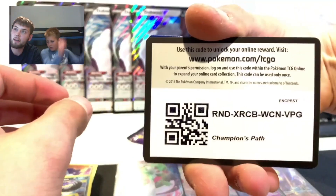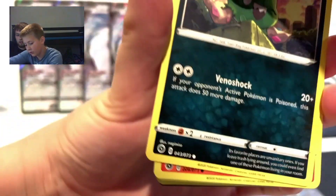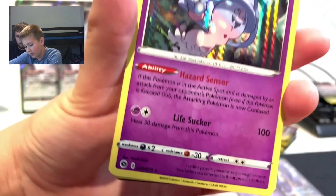There's the code card. Weedle, Zigzagoon, Roly-Coly, Trubbish, Full Heal - nice. Reverse holo Zigzagoon, the guard, and Hatterene holo.